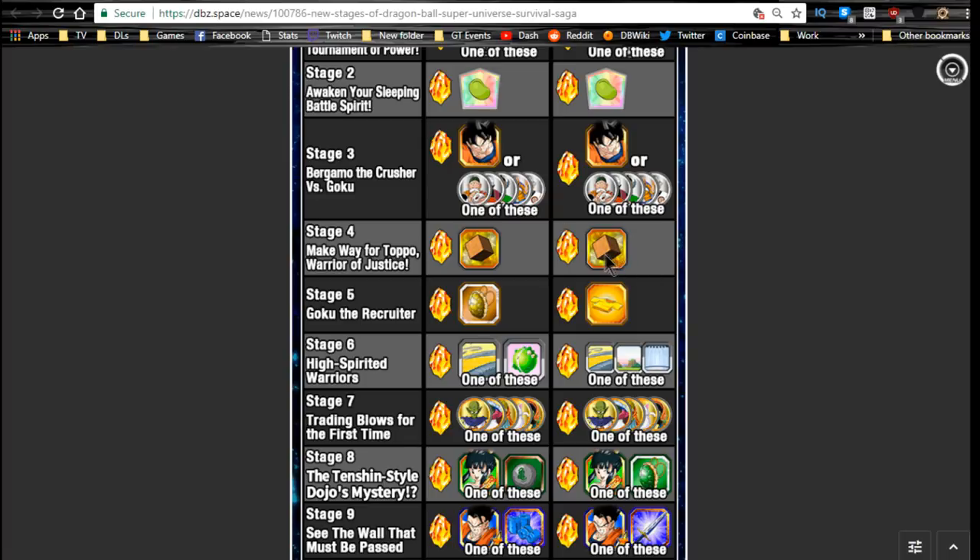Stage four is the Kachin Metal — I forget the actual name, but it's part of the Kachin family. Go ahead and grind those out; you need to do it 30 times for a special mission reward. You can go into the Baba shop and purchase stuff with them. Personally, I don't really find it worth it unless you're trying to go for some elder Kais.